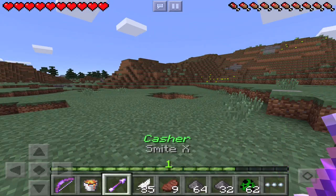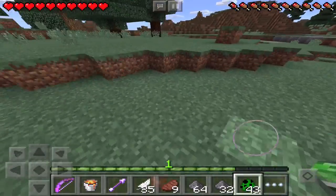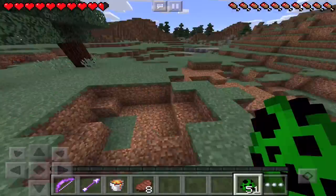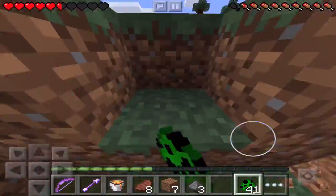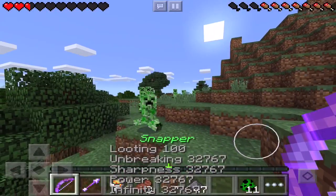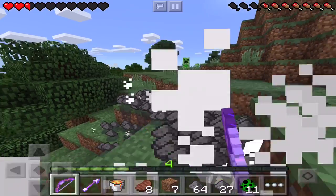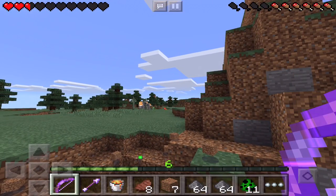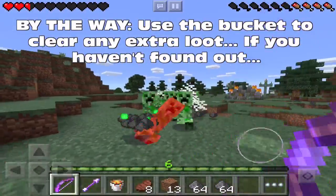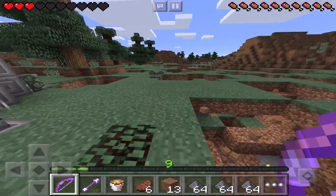Okay everyone, let's see the true power of Snapper and Cashier — to snap necks and cash checks. Let's see if we can snap a whole bunch of creeper necks. They keep on blowing up each other — okay, we'll calm down.